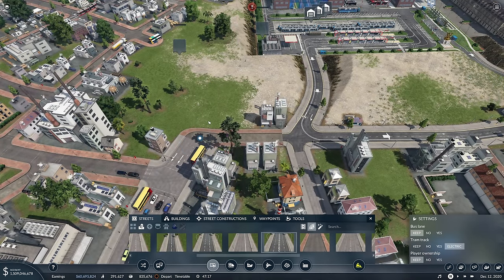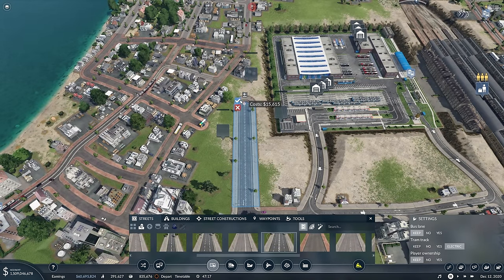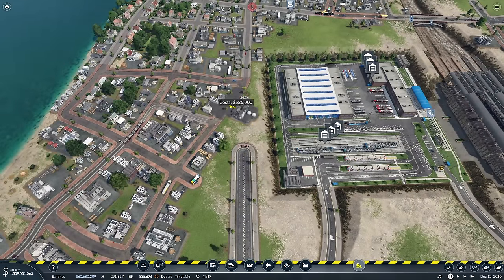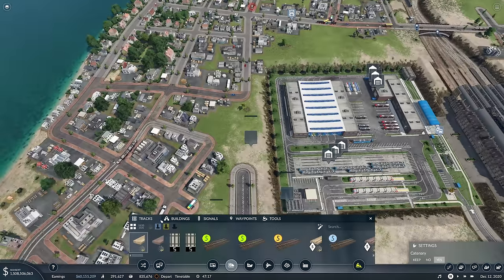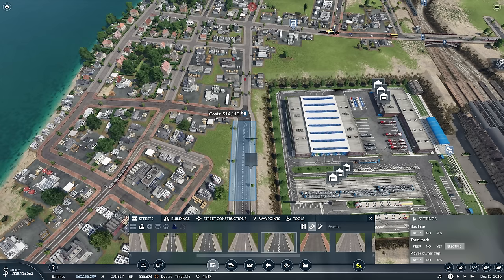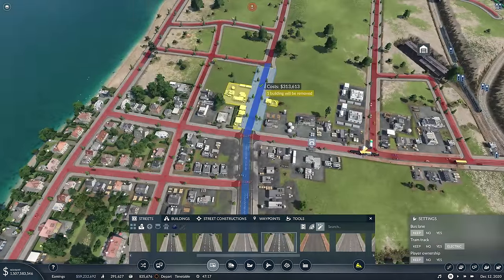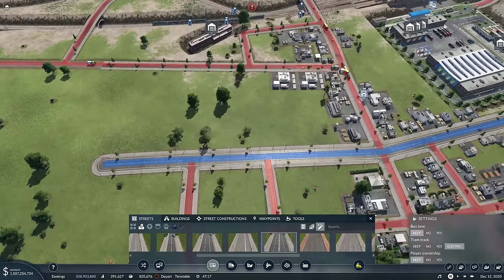A bit of straight track - there we go, look at that, that's lovely. We might actually be able to get some buildings up here. So if I build that on there, we'll delete this, and then we can upgrade. Right, a bit of track - there we go, we'll have a bit of that. Put you on there lovely, and then this can be the new road into Hull.